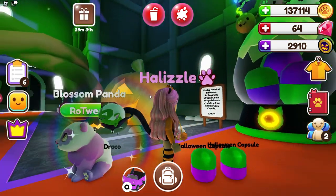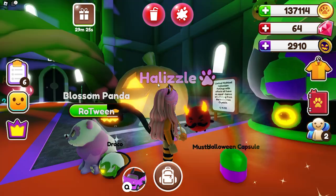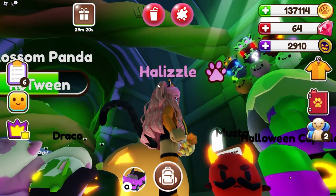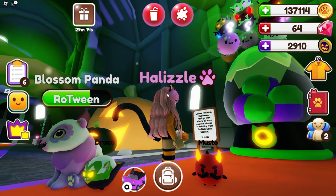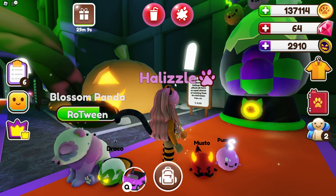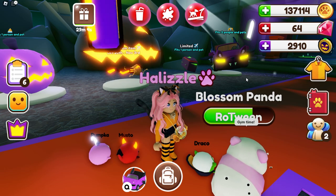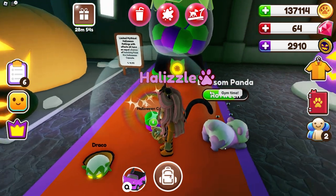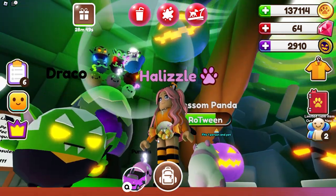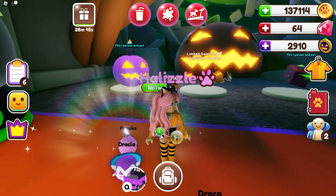It looks like we have a Draco. This one's pretty cool — a Musto! He has a little mustache, that's kind of cute. A Pumpka — it's pink. How cute, I love how they have little glowies on them. One more Halloween capsule to open here. What are we going to get? Please give us something cool. We got another Dracula — it's pink, that's cute.